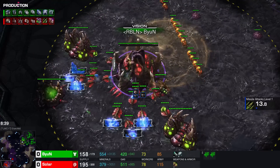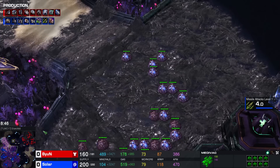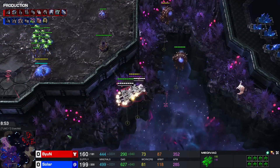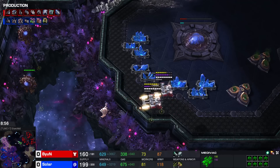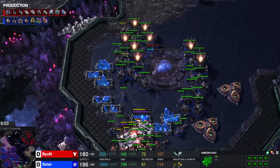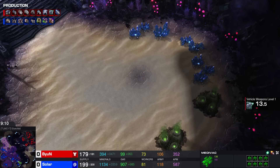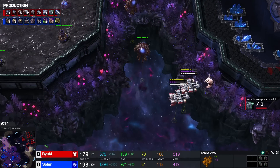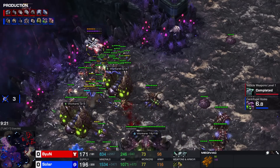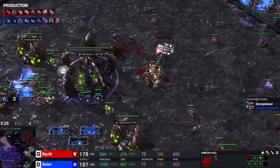A scan confirms there is a Hive on the way. Beyond sees Banelings waddling toward the main, and there's a drop heading toward the far left side of the map. Creep spread is honestly extremely disappointing out of Solar — he has good mechanics, but he isn't showing them this game. Nothing really has happened aggressively out of Beyond, and there's hardly any creep. Four creep tumors have gone down in a nine-minute game, and we're not even halfway across the map. I've seen Reynor lay 12 creep tumors in the first five minutes and be knocking at the third base at the eight-minute mark.